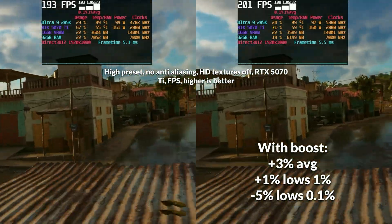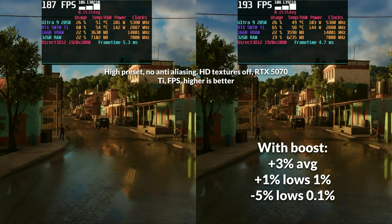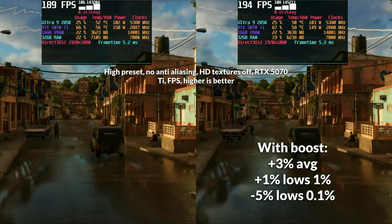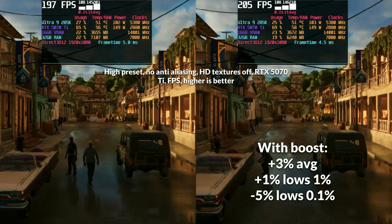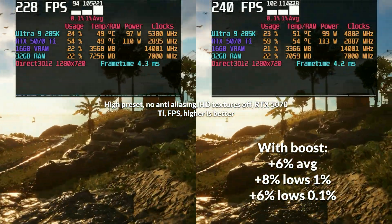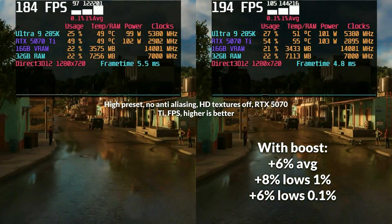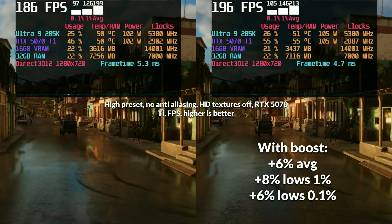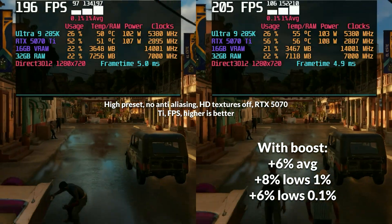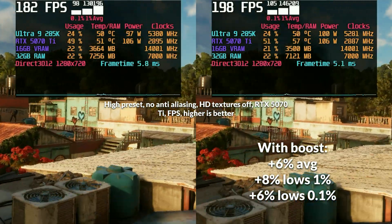Far Cry 6 continues this trend, with 1080p seeing a 1-3% uptick in averages and 1% lows, but a 5% regression in 0.1% lows. At 720p we see an improvement in all metrics, though nothing earth shattering — a 6%, 8%, and 6% uplift in averages, 1% and 0.1% lows respectively. Though an improvement is an improvement, it really fails to move the needle overall.